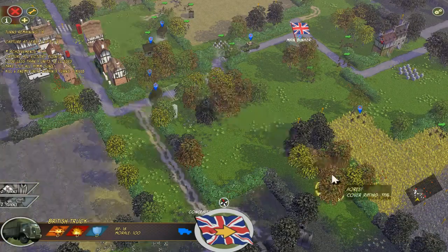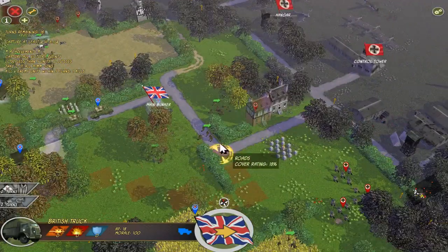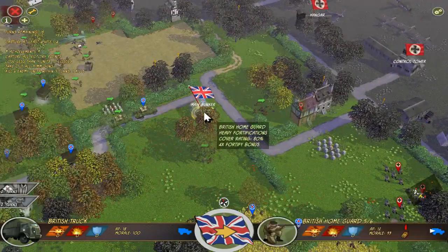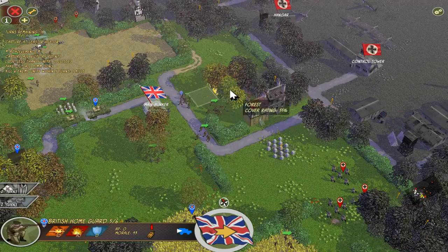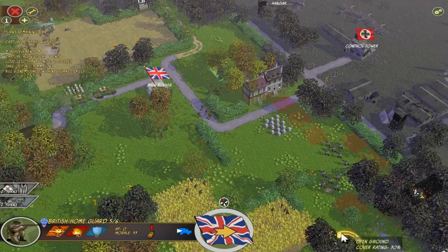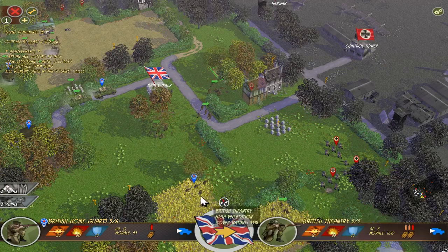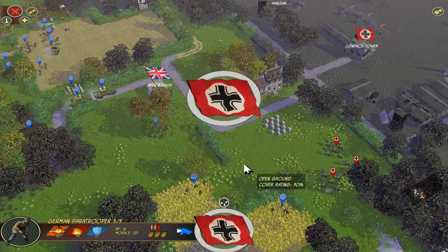The British home guard — I don't know what it's really for, but it gets shot at from the slightest, smallest little unit and it's already suppressed. Move in guys — maybe you can assault next turn. Let's end the turn. I hope these guys will assault these ones, and they as well will assault these ones next turn.